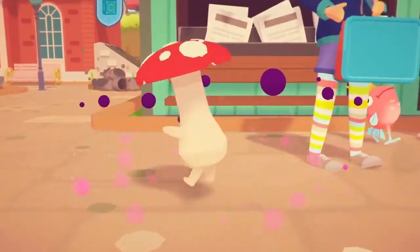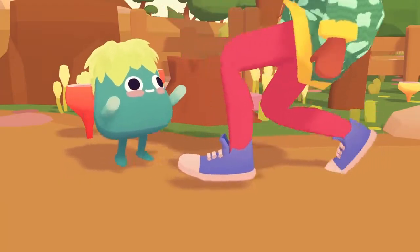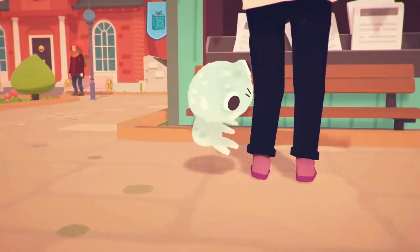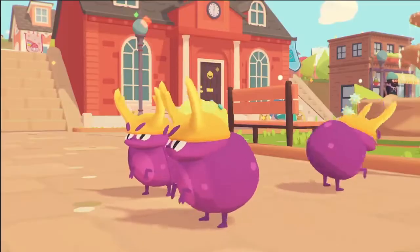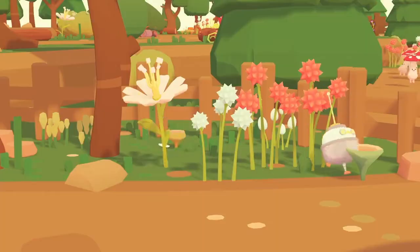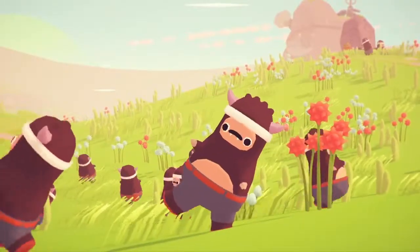There isn't a great definition of what an ooblet is, but they're basically these little guys that follow you around and like to dance. Some of them look like plants, bugs, robots, or bears wearing pants.